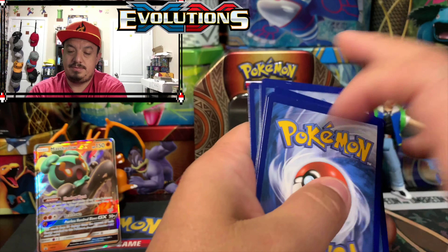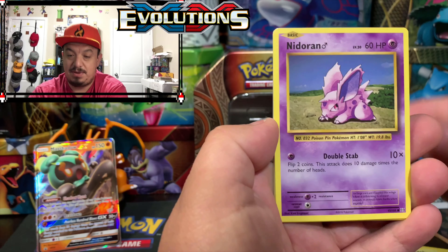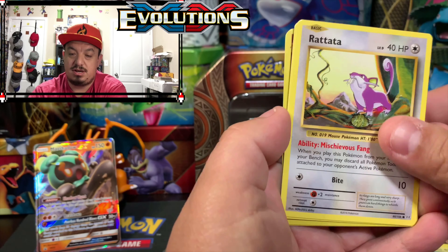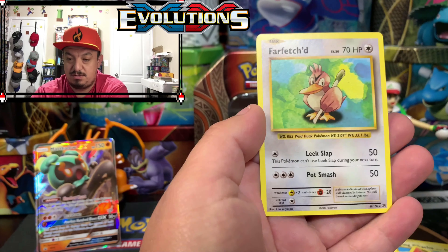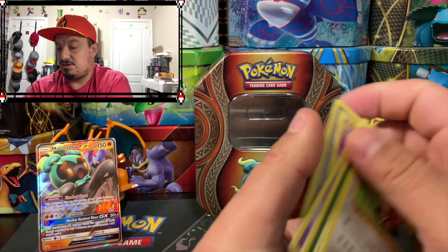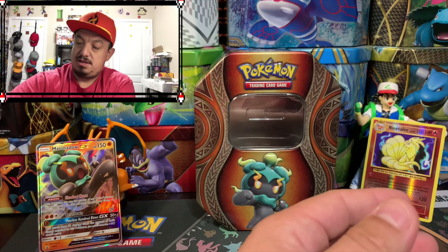One, two, three. We have a Maintenance, Hunter, Flying Pikachu — supposed to be a secret rare — we have a Poliwag, energy card, Rattata, Vulpix, Alolan Ninetales which is a reverse holo rare, and a Farfetch'd rare non-holographic card. The Alolan Ninetales is actually a reverse holo.